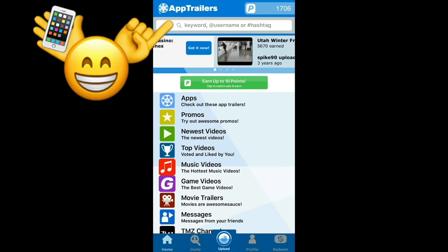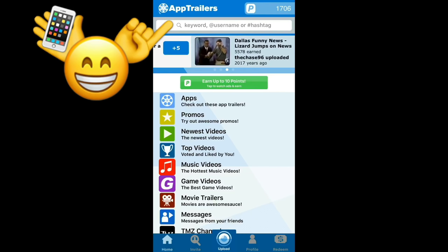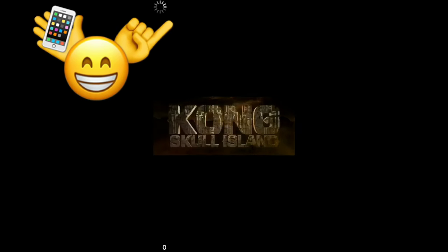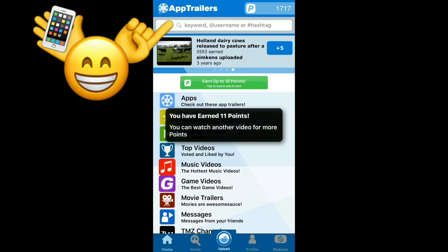The second app is called App Trailers. What I like about this one is you can watch a video or advertisement for a certain amount of time and then collect coins. I've only had this app for about two or three days and I already have about 1,700 points. If you click where it says earn up to 10 points, you watch six commercials and you'll be able to collect points. As you can see, it says you've earned 11 points.